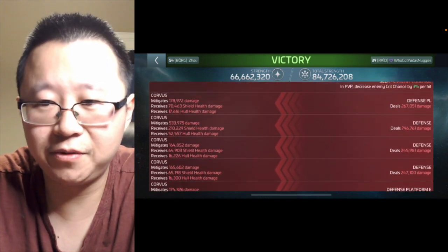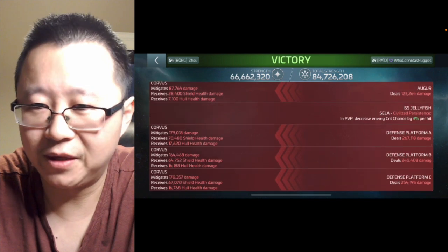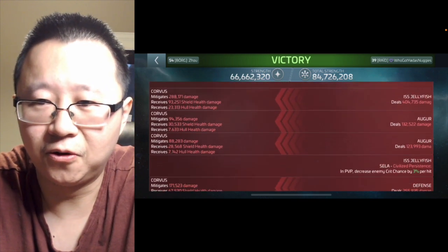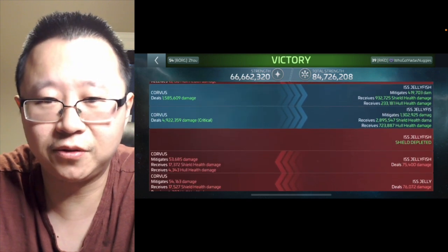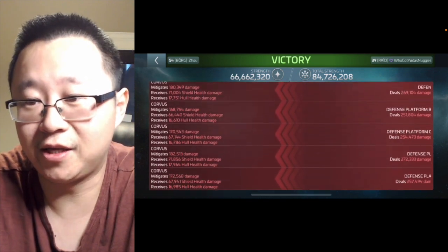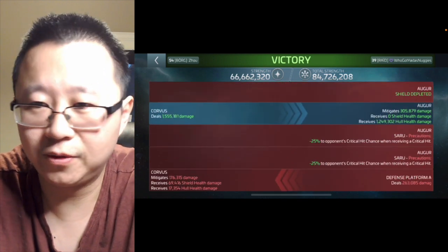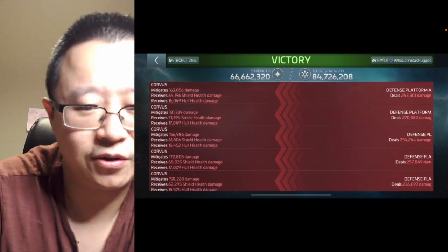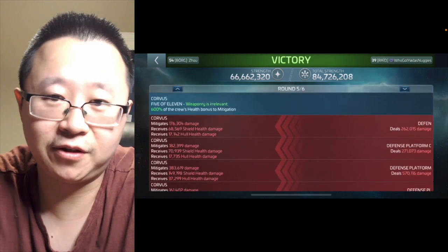The Saladin is destroyed in round one. Round two, TOS Uhura doesn't proc, so I'm doing critical hits. The D4 gets taken out with the first two hits, then I move to the Enterprise. The Enterprise dies when my big gun fires. In round three, I take out the Jellyfish quickly with critical hits. All that's left is the Auger — it doesn't last long either. Two hits deplete its shields, and the Auger is destroyed in round four. After that I'm hitting Defense Platform A, and it's basically game over.